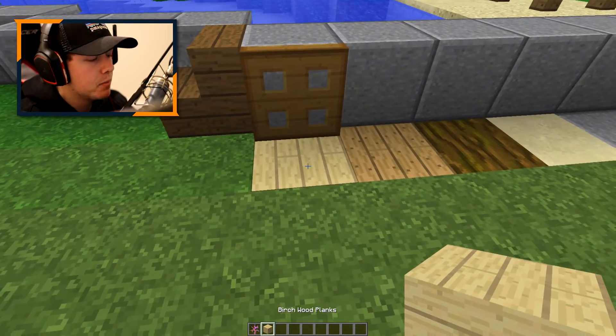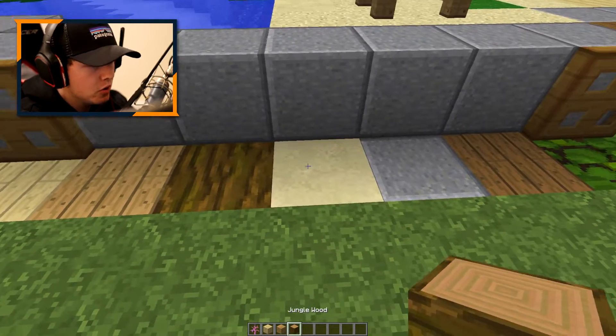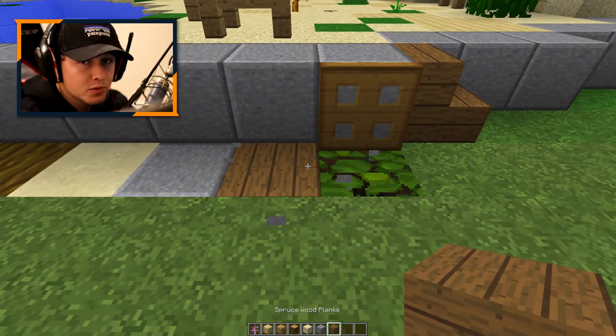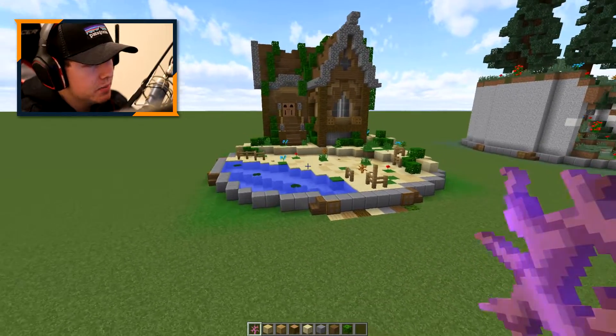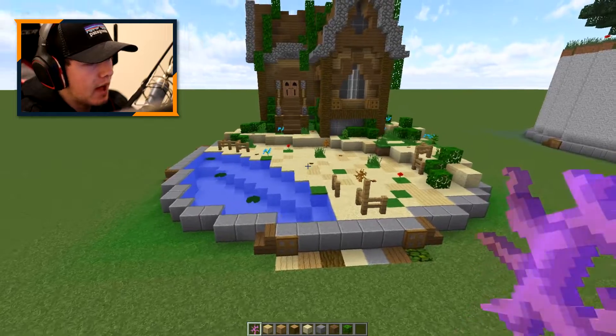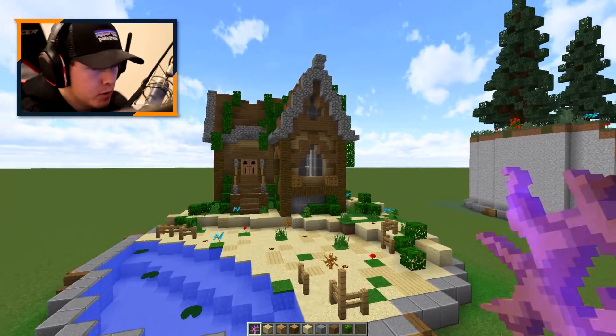The blocks are: birch wood planks, oak wood planks, jungle wood, sandstone, polished andesite, spruce wood planks, and jungle leaves. A big thing I like to do with different block palettes is have a separate palette for the terrain or ground versus the actual build I'm constructing.